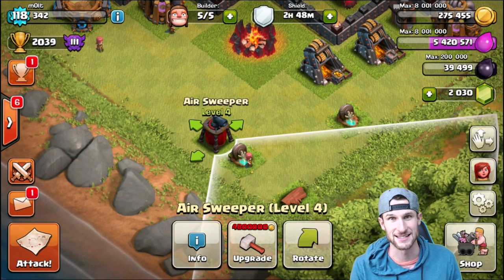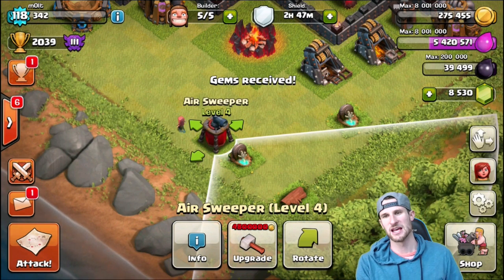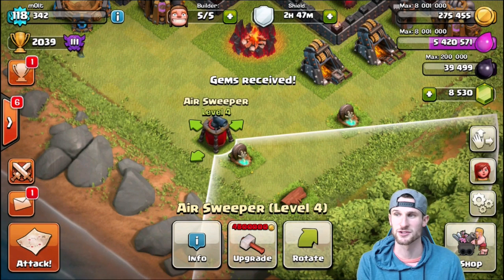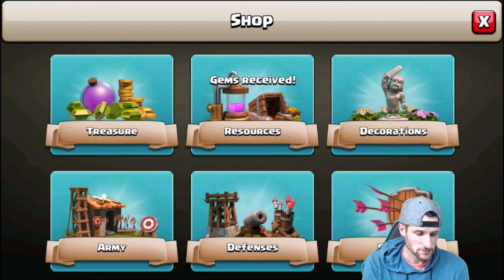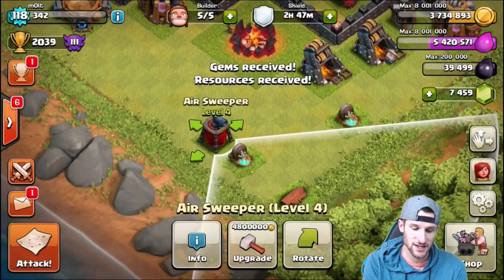Alright guys, we are back with our gems. I only got $50 worth, again courtesy of Cash for Apps down below in the description. I didn't want to go with the full $100 or anything like that. So let's go over to our shop and fill up our gold and see if this is going to be enough to do everything that we need.